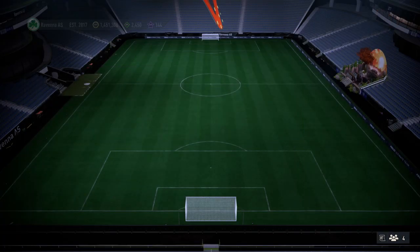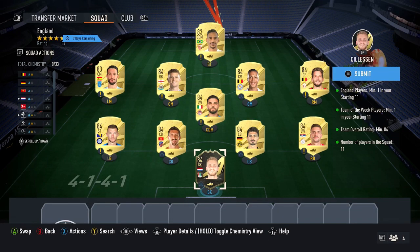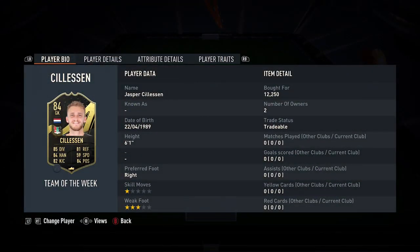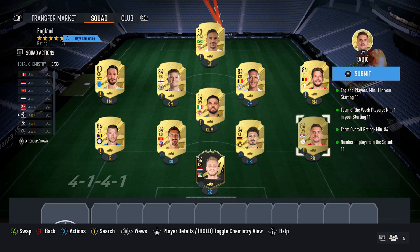For the second squad, it requires one player from England, one team of the week card, and an 84 rating. What I recommend doing: pick up the cheapest 84 team of the week card you can find — Cicillacen is the cheapest one when I'm recording, picking up for about 12,250 coins. Then you want to pick up eight gold 84-rated cards, which come in at around 3,500 coins each. Make sure you pick up Trippier or Grealish as well, because you need the English player.